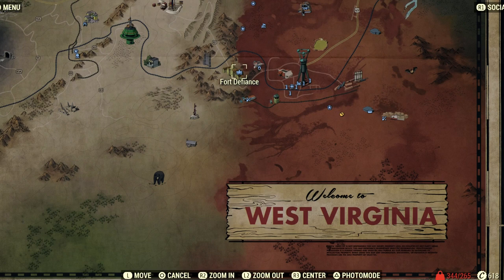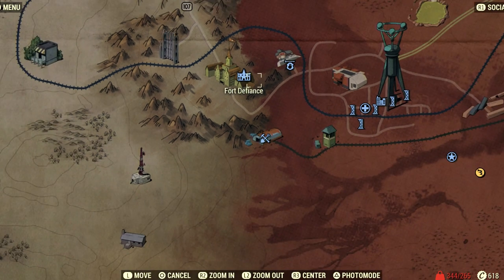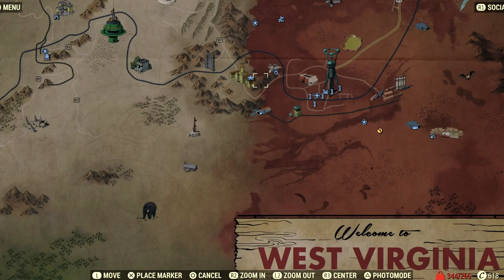After that, take the ID right back to the terminal at Fort Defiance — the same terminal that told you to go get the ID. You'll be registered into the Brotherhood of Steel. Then you need to go up to the top fourth floor of Fort Defiance. Follow the waypoint — there's probably power armor up there and a lot of cool goodies to pick up. After that, the quest is going to give you a new quest called 'Belly of the Beast.'